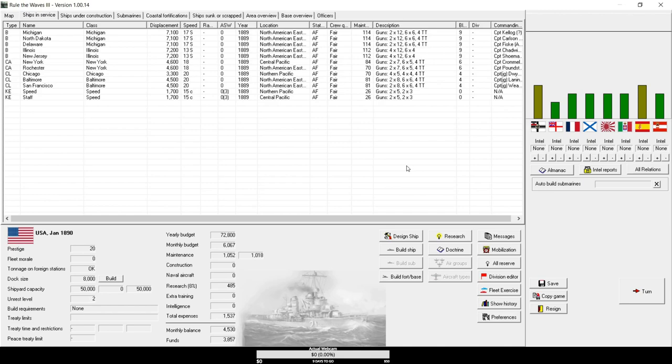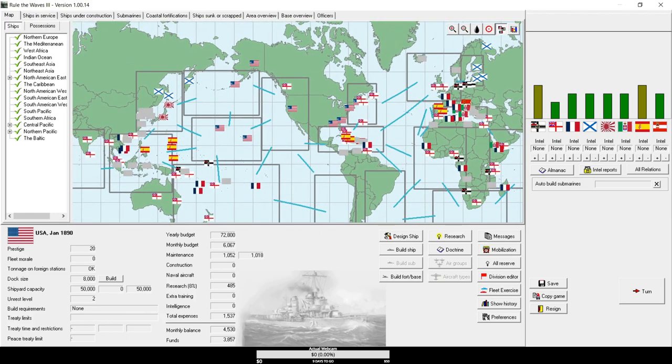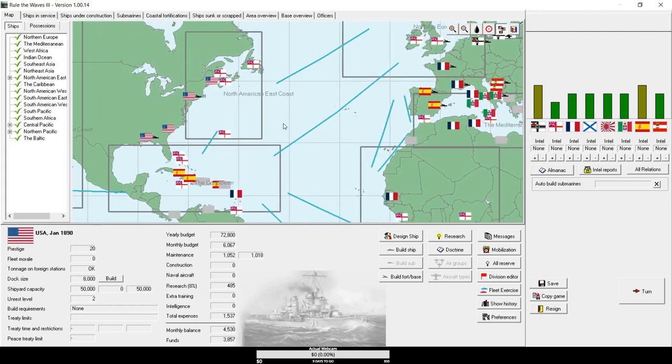Then you'll be asked to select a country — I think it's ten options now. You can pick whatever you want; the game is fundamentally the same from the perspective of any country. What will change is your strategic starting position, your budget, and certain events related to your government type, plus a couple of unique modifiers for every country, but mostly they don't have a huge impact on gameplay.